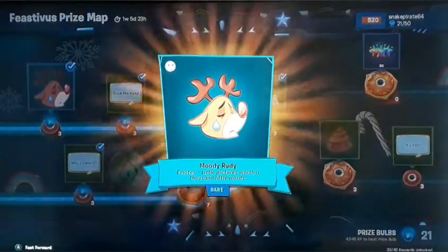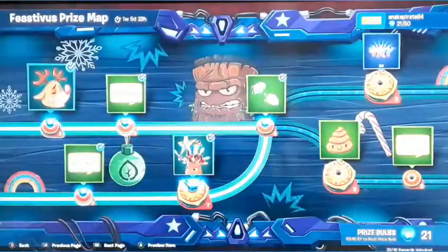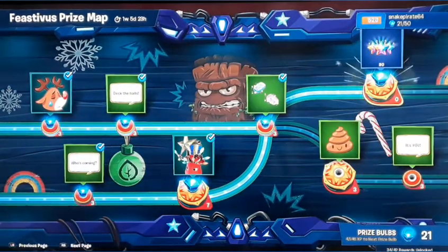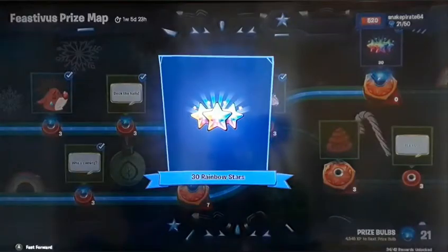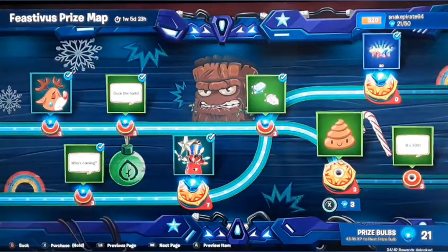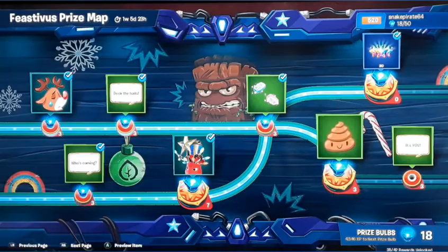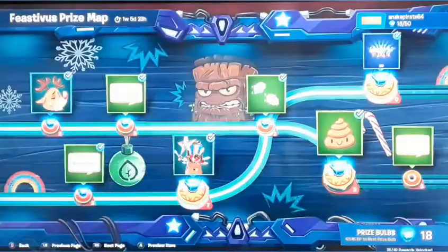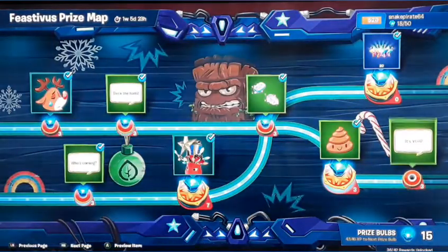I think it looks like a Rudolph because it's got a red nose - moody Rudy. Let's go up and get 33 rainbow stars first, which is pretty good. And then we'll go down and get the poop emote - literally poop. A little picture's worth a thousand little words.